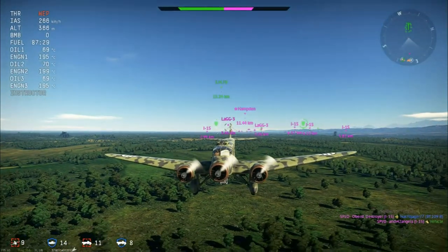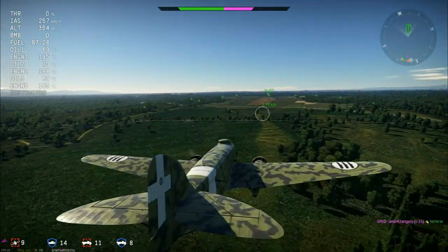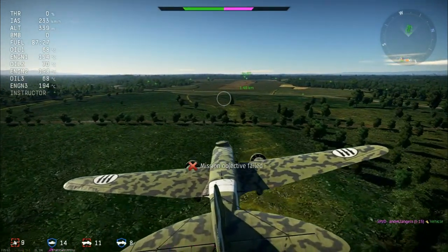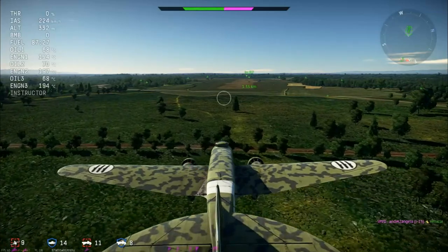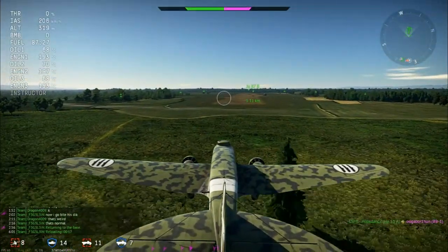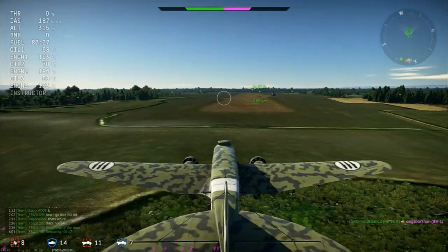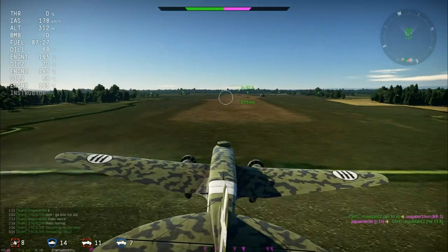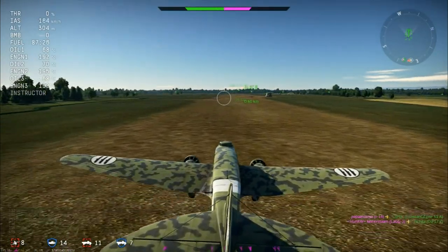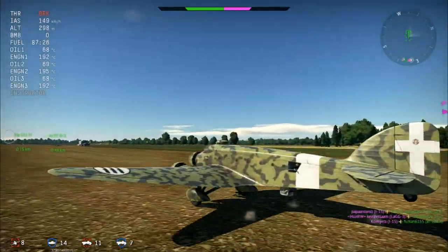The definitive variant of the F222 — probably the one we're getting in game — the .2, entered the French Air Force in 1937. In 1939, they were the only four-engine bombers that France actually had at the start of the war. Overall, if you look at the numbers, the .2 is the variant of which the majority were made.